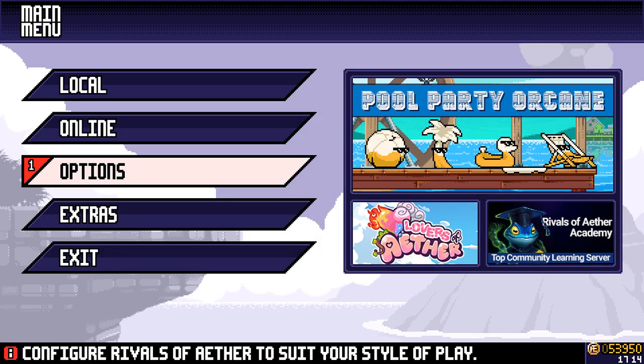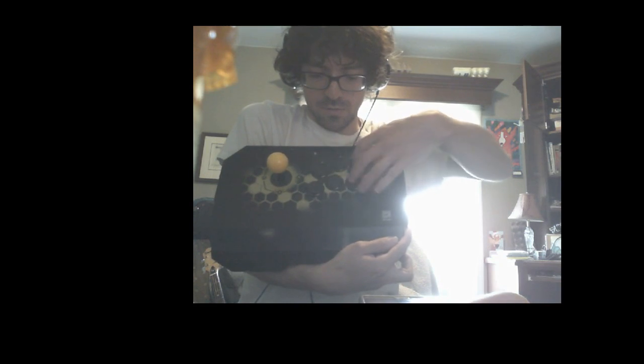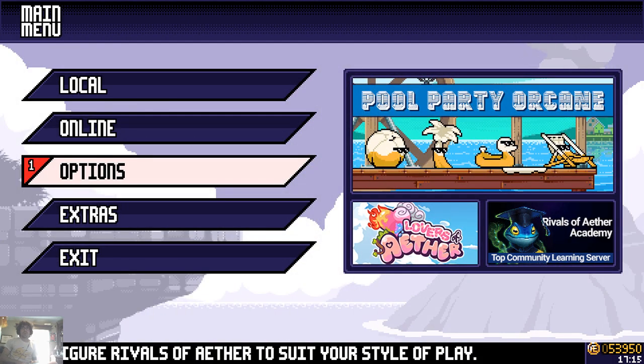Hello everyone, welcome back to the Bodhi System. My name is Kahn and today I'll show you how to get Rivals of Aether working with a fight stick. The first thing you're gonna need is a fight stick — that one's pretty basic. Here's what I use: the Combo Drone. It's an eight-button stick with a square gate. You could upgrade to octagon but it's up to you. I'm gonna show you my control scheme.